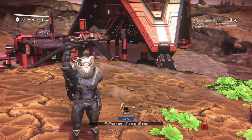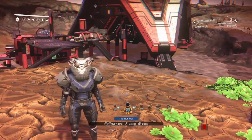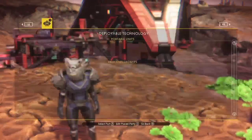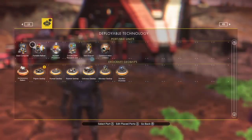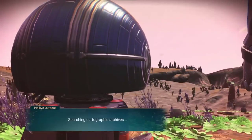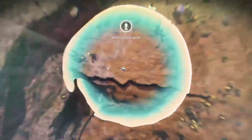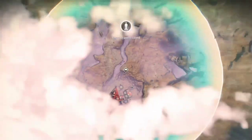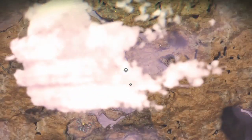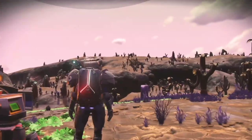Hello everybody and welcome to Jim's NMS. I'm going to show you folks how to make a circle building without any wires, no wire glitch, anything like that. The reason why I'm doing this video is because I've had a lot of requests from people saying, how do you do those circle buildings? I don't use any wires and it's really quite simple. So here folks is the tutorial on how to do it.